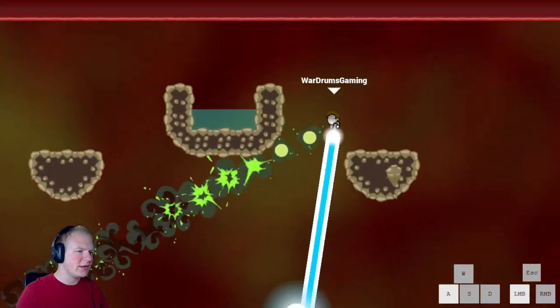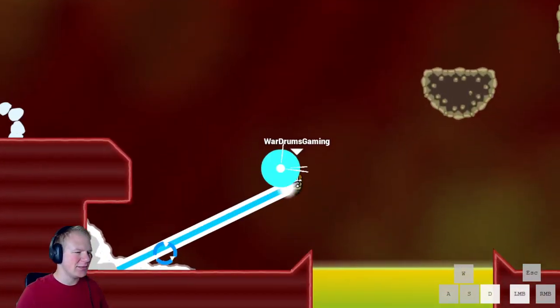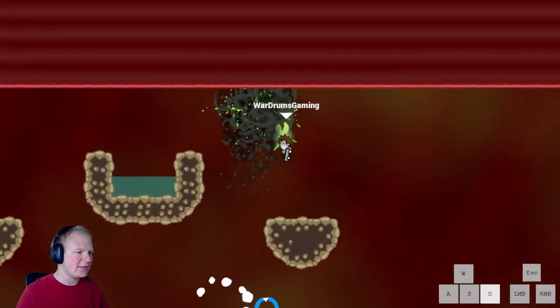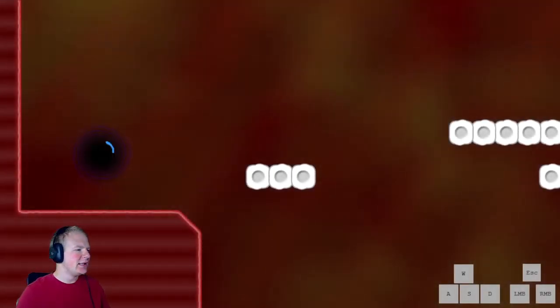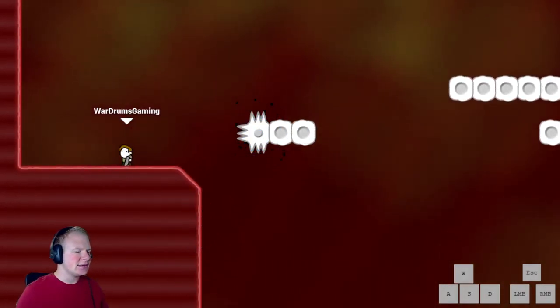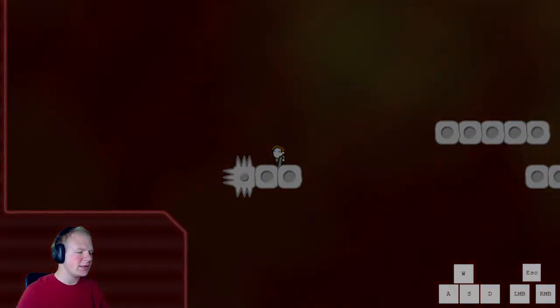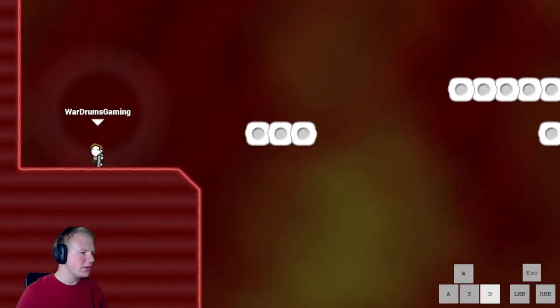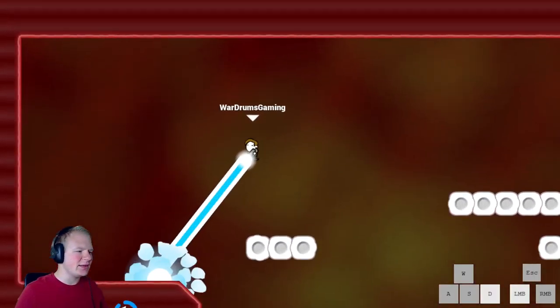Something like that - and then you can land there and go into the portal like that. In this world we also get introduced to these white blocks that turn into spikes if we shoot them. Here we just land and then shoot and go straight into the portal - really not that big a deal.